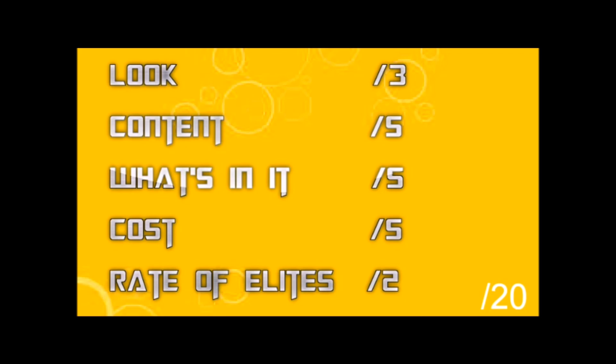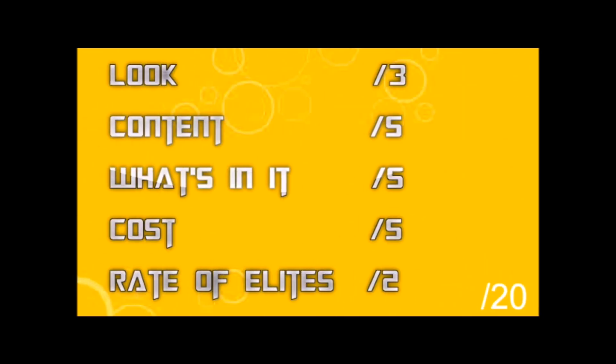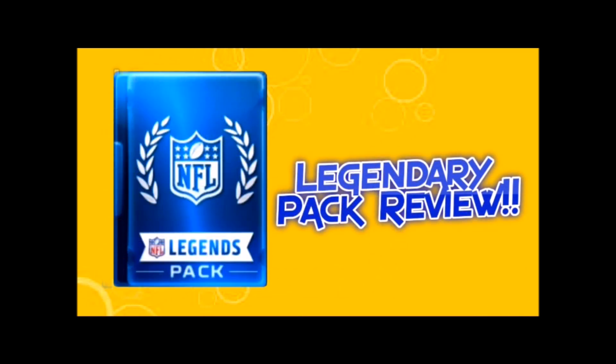In the last episode I asked if you'd like to add anything to the rubric. You gave amazing suggestions, but most felt similar to rate of elites, which I felt was the least important because it's hard to rate something that's random — when you open packs, everything is random. So I changed that into something different that a lot of you also suggested: we took out rate of elites and replaced it with rate of excitement. Everything is still out of 20 with the same scoring structure.